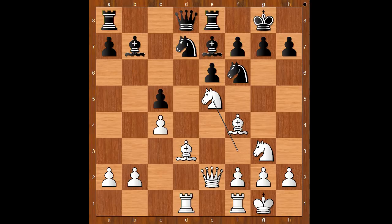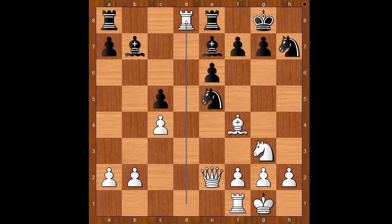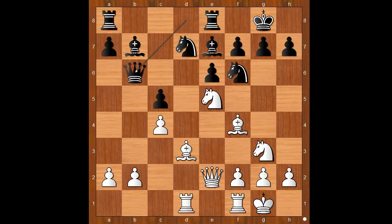Black to move. Queen to b6 was played. If knight takes on e5, then bishop takes on h7 check, and after knight takes on h7, rook takes queen. Back to our game — Anthony Miles played queen to b6, moving the queen to a safe spot.